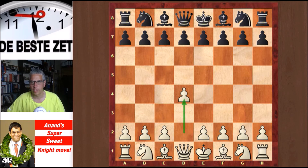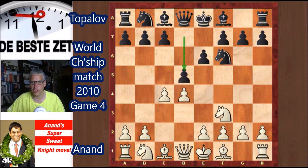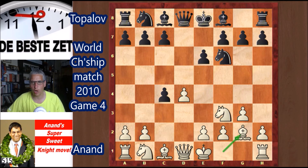Anand opened d4. The moves continued: Nf6, c4, e6, Nf3, d5, g3, dxc4, and Bg2 — we are in the Catalan variation of the Queen's Gambit Declined.